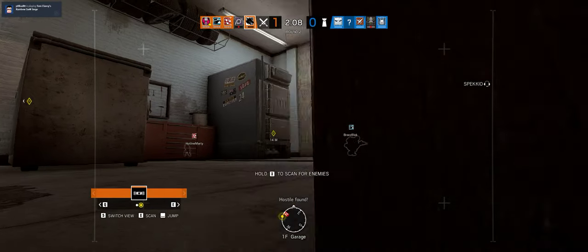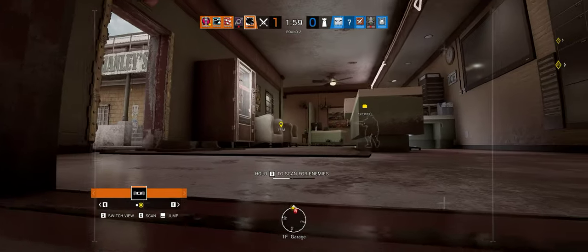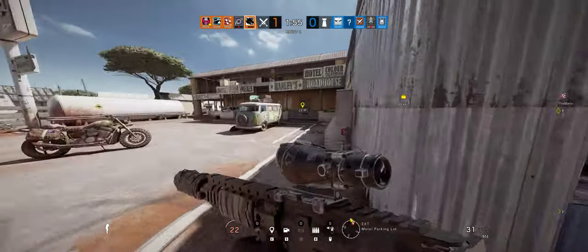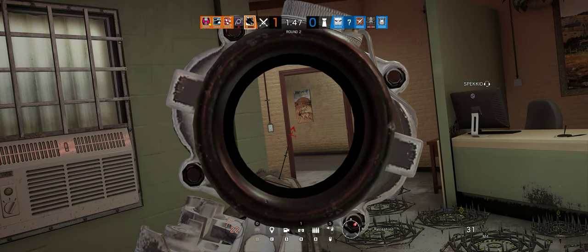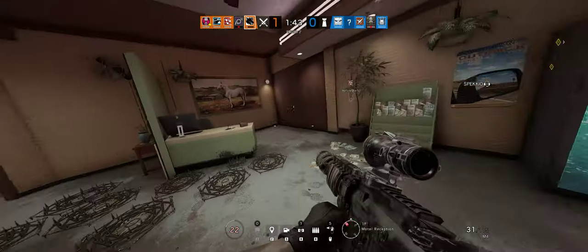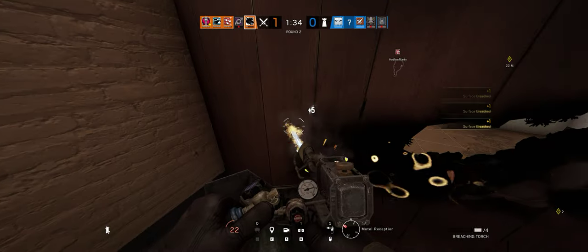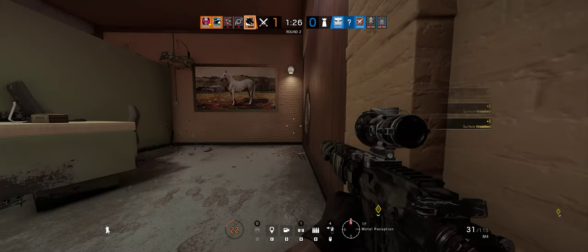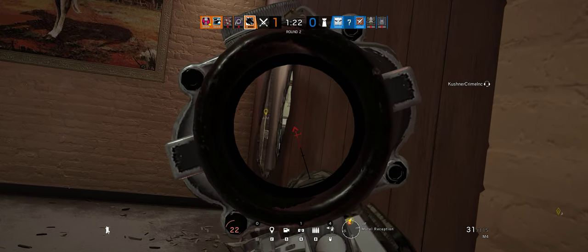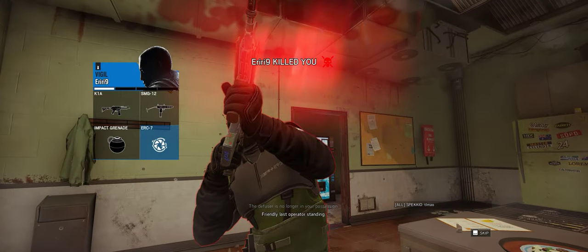Can somebody breach right here? Please? I'll try to come out over there. What do you want me to breach? There's one through this door. There's a soft wall to your right, but there's something close by. In the bar — Vigil — diner. Someone's in the kitchen. The diffuser is no longer in your possession. Oh, Vigil got me. Friendly. Last operator standing.